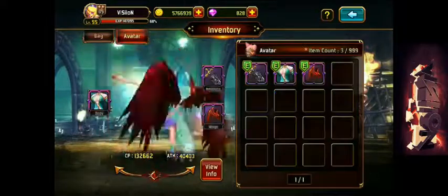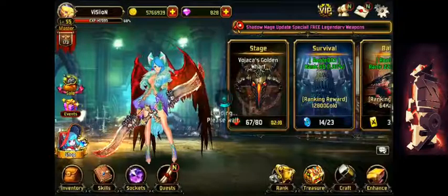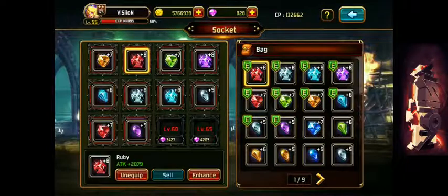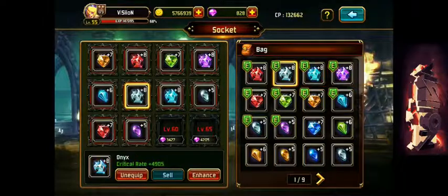My avatar is the same as before. My sockets are pretty heavy offensive — two red attacks, two additional damage, damage reduce, two crit, and a health socket.